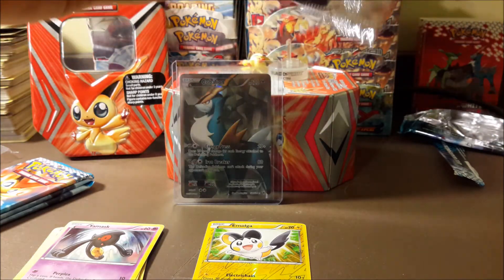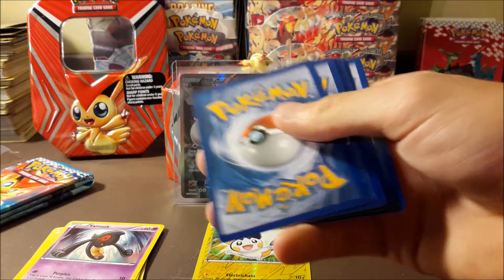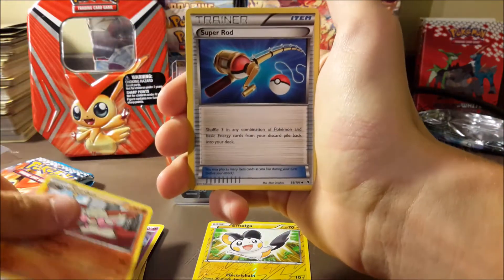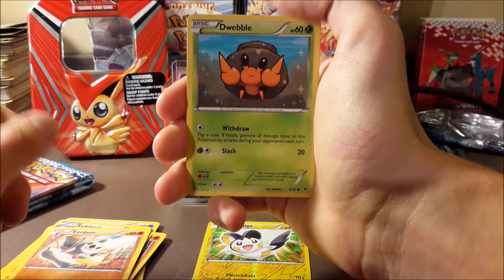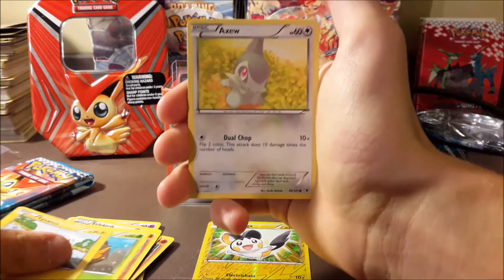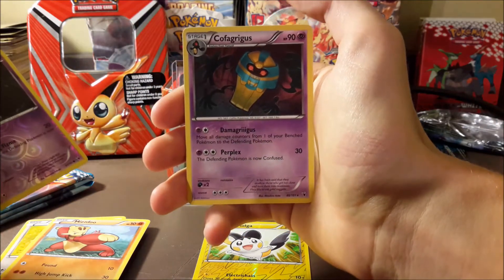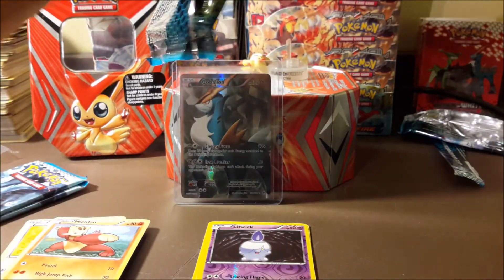I'm pretty sure there are two different full arts — there usually is, like in Emerging Powers. In the Black and White base set there was Reshiram and Zekrom. So I'm not sure who the second one would be — probably Virizion or Terrakion, or maybe both are in it. We got Genesect, Super Rod, Joltik, Dwebble — I have this card as a promo from McDonald's way back in the day, 2011. Axew, Mienfoo, a reverse Litwick, and a Cofagrigus regular rare. I can't believe we pulled that Cobalion off the first pack — that's insane.